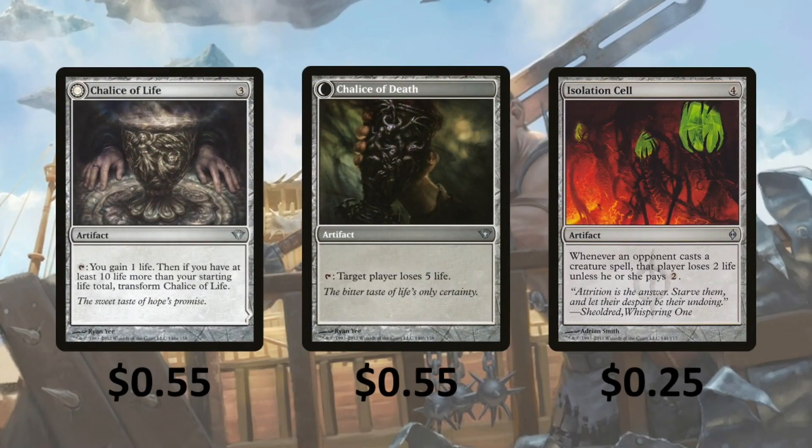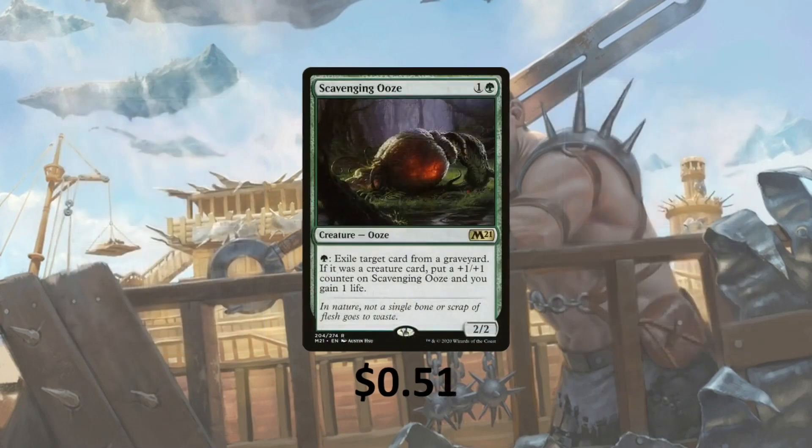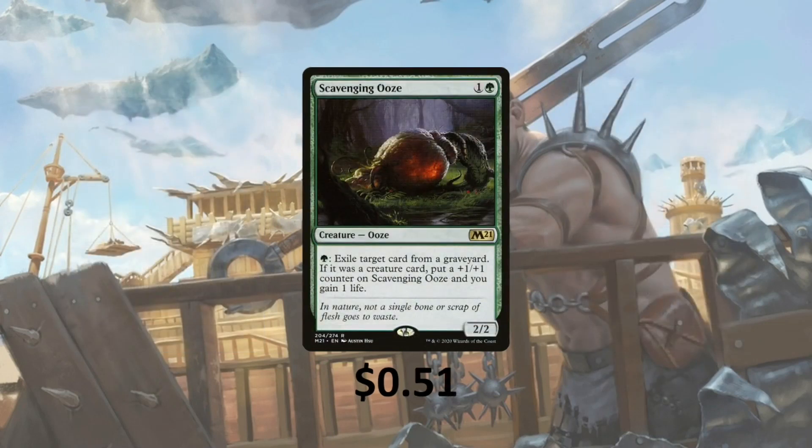Chalice of Life — you can tap it to gain 1 life; then if you have at least 10 more life than your starting life total, you can transform it. When transformed, you can tap it to make target player lose 5 life. Isolation Cell — whenever an opponent casts a creature spell, that player loses 2 life unless they pay 2 mana. And Scavenging Ooze — you can pay green and exile a target card from a graveyard; if it was a creature card, put a +1/+1 counter on it and you gain a life. So it'll get a lot of triggers and slowly get bigger.